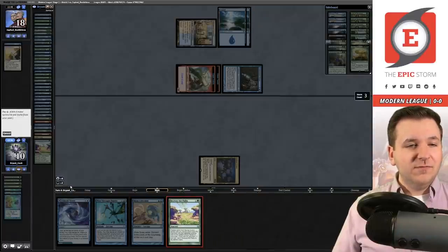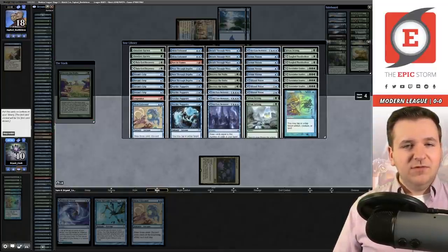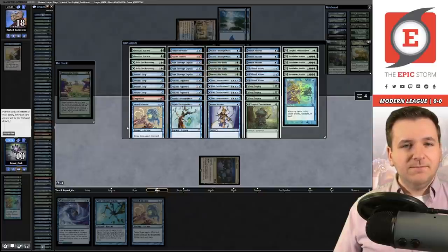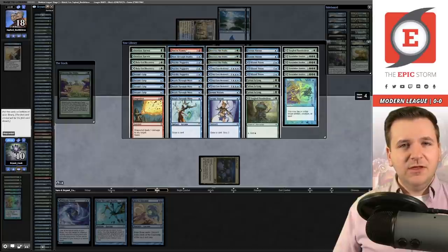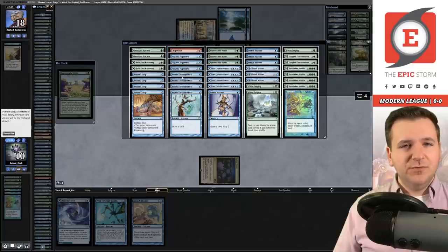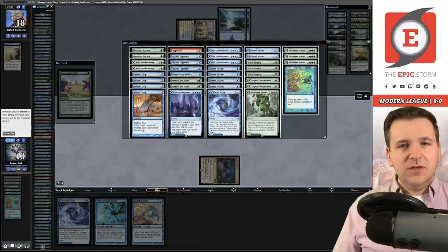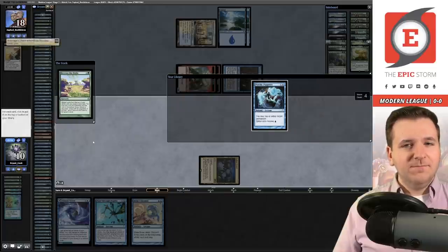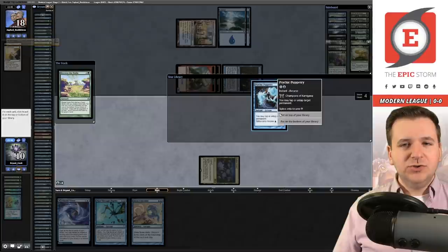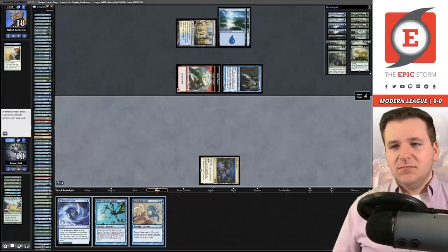We play Recross the Past — we get to stack our entire deck. We definitely want Psychic Puppetry, Ideas Unbound, Ideas Unbound, Ideas Unbound, some Peers, Past in Flames, and a bunch of Reach Through Mists. Whoops, I accidentally clicked Recross again — that was a mistake. The non-arcane cards don't really matter, so we put Grapeshot there and the rest on the bottom in any order. They revealed Archmage's Charm — we'll put that on top. I'm dead to a counterspell, I believe.